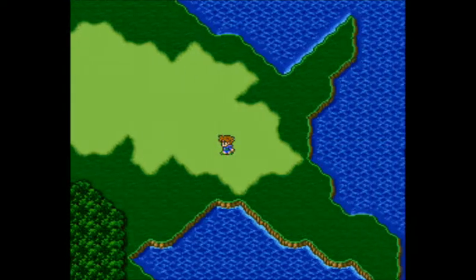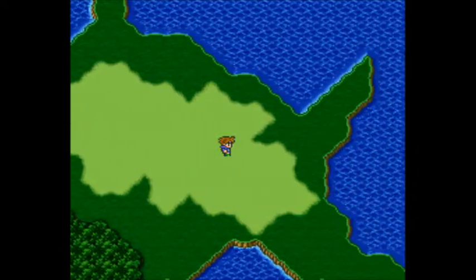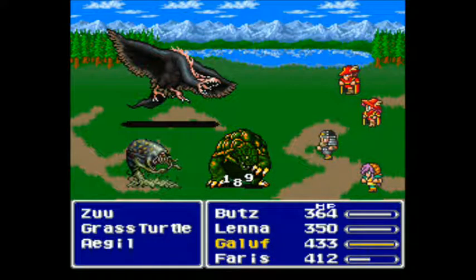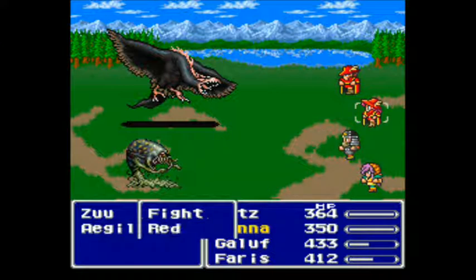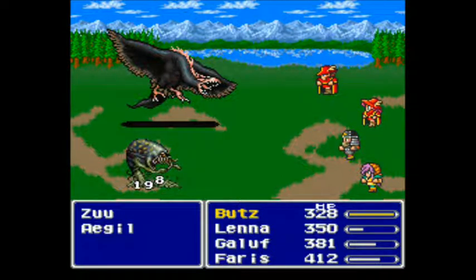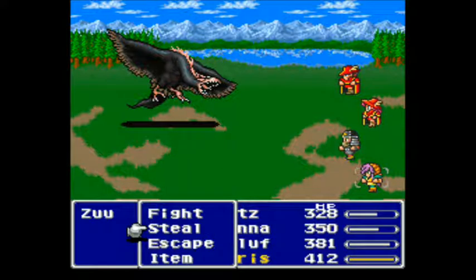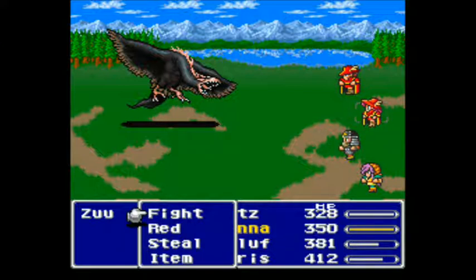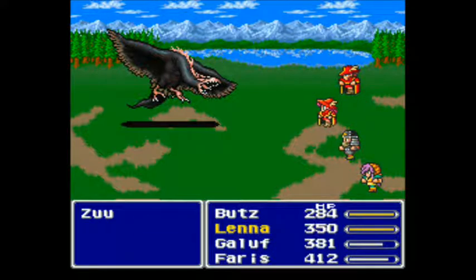Unfortunately this section, there's only a few enemies in particular we're looking for. This particular section, we are looking for the turtle type enemies who drop turtle shells, which are a chemist item which can be used to cast a special spell.